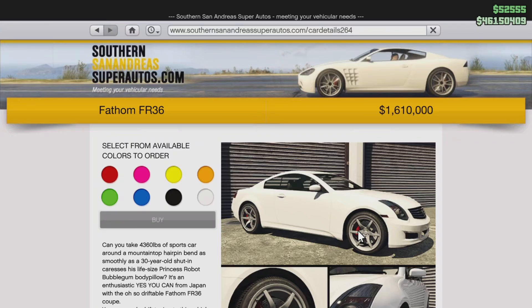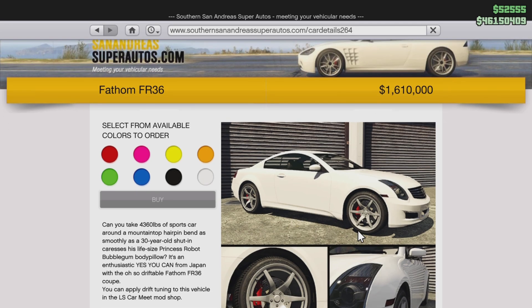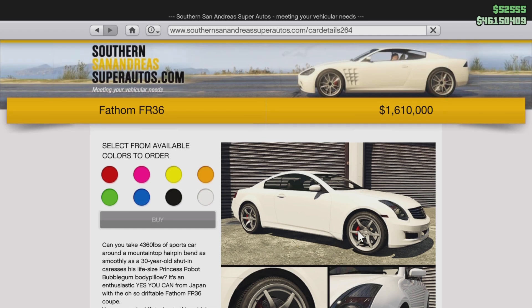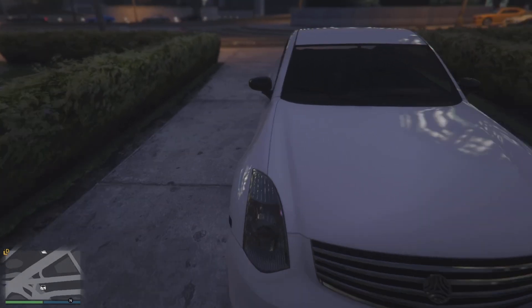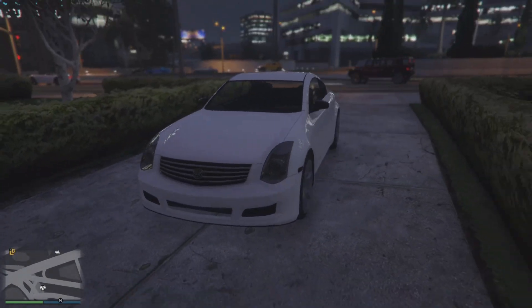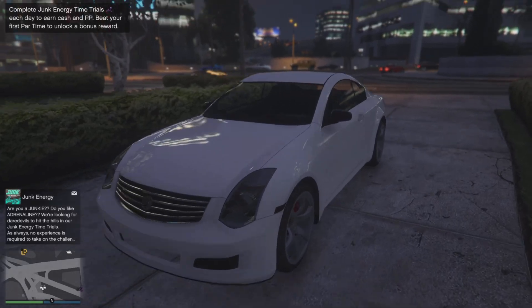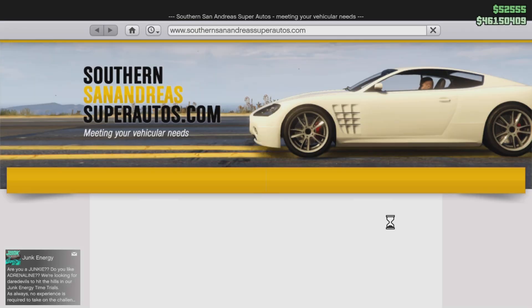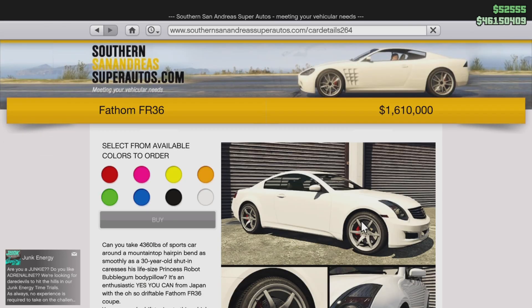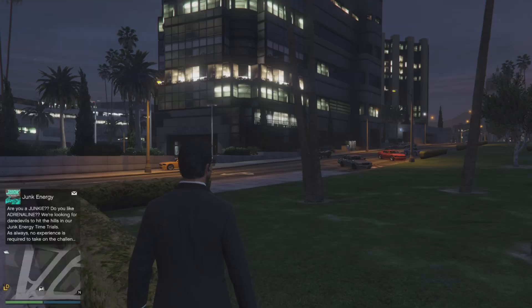Hey, what's up everyone, welcome back to another GTA Online car review. In this video I'm going to be reviewing the Fathom FR36. This car is in Southern San Andreas and it costs 1.6 million dollars. This car is based on the Infinity G35, which is actually pretty nice. I'm not sure if this car is highly requested by the community, but the Infinity G35 is quite popular in the car community. 1.6 million for a 2005 or 2007 Infinity — I still don't know what I was thinking.